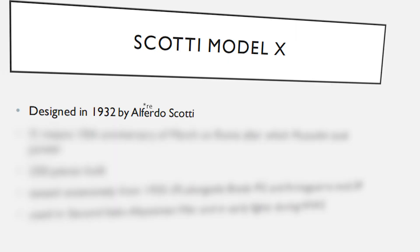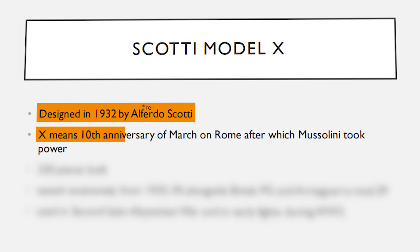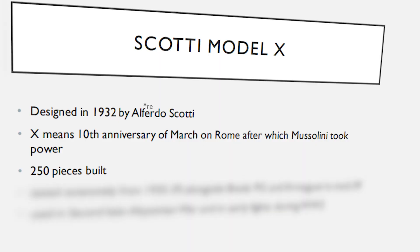Tunisia Axis' new Scotty Mod X is the gold weapon that I don't see anybody really talking about, but it's quite interesting. It was designed in 1932 by Alferrero Scotty, and the X is not referring to any model number — the X stands as reference to the 10th anniversary of the March on Rome, after which Benito Mussolini took power in Italy. The fascist regime there often dated items on a calendar beginning from October 1922, which is the date they took power.